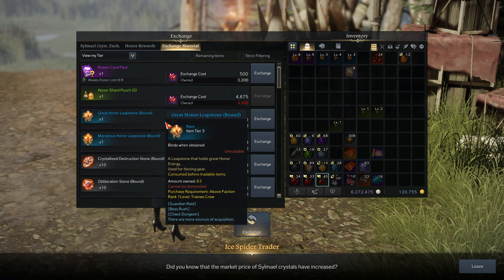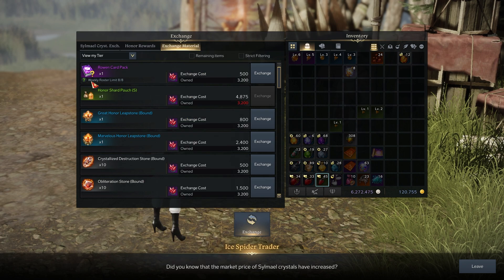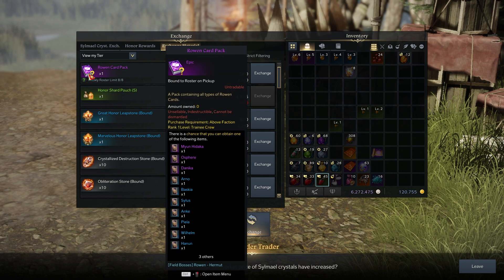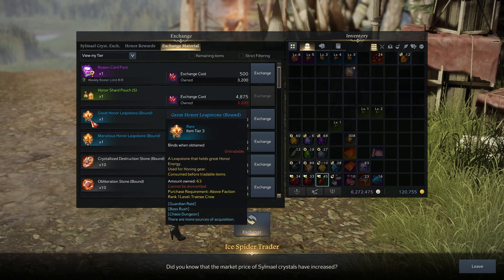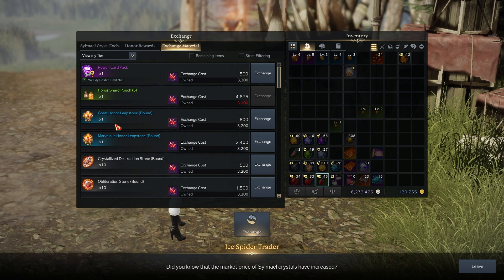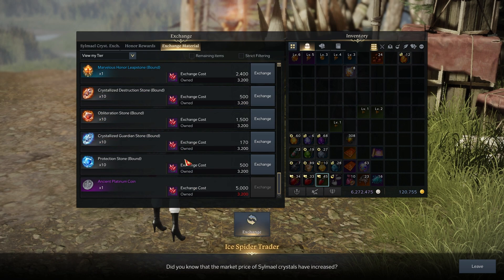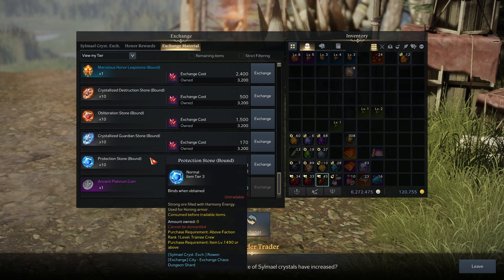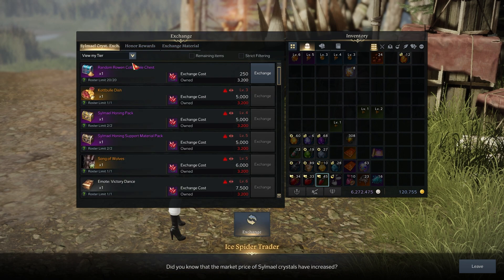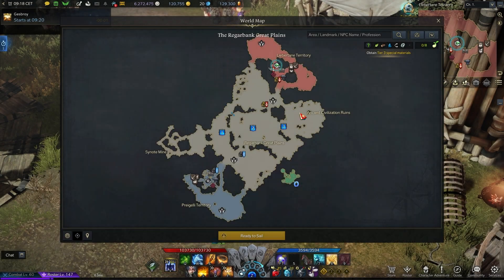There's also a material exchange — you can get up to eight weekly, which are cards for this area if you want them. You can also exchange for different materials at the end of the event. Prices are a bit high: 800 for one grade and 2,400 for another. It's unclear if we'll get more crystals in the future, but overall it's a cool new area and a solid crystal exchange system.